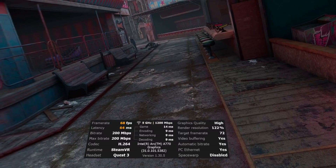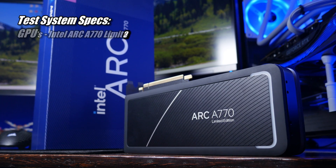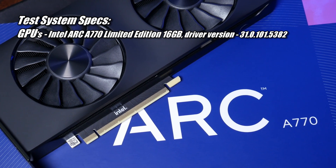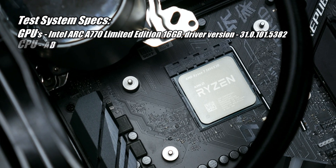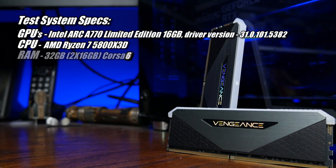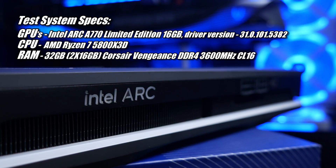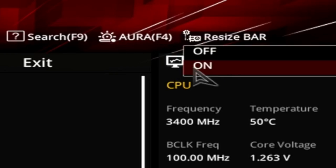For all my testing, I'm using a Quest 3 along with the 16GB limited edition Arc A770 from Intel, using the 31.0.101.5382 driver. Paired up with it in my test PC is the AMD Ryzen 7 5800X3D, 32GB of Corsair Vengeance DDR4 3600 CL16 RAM, and as is recommended for Intel's Arc Series graphics cards, resizable bar was enabled.